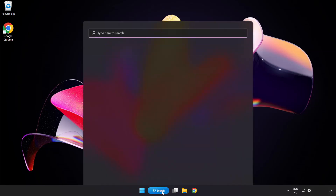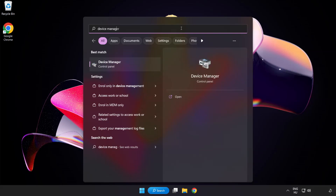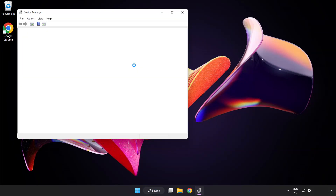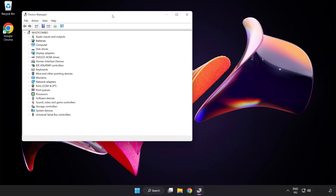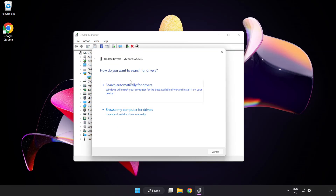Click the Search bar and type Device Manager. Click Device Manager. Click Display Adapters, then select your Display Adapter. Right-click and choose Update Driver. Search Automatically for Drivers.